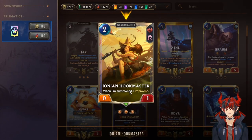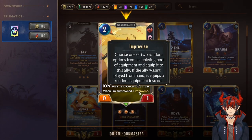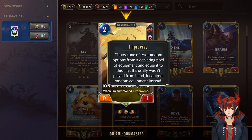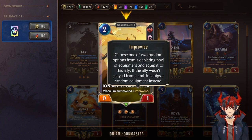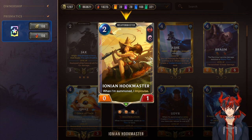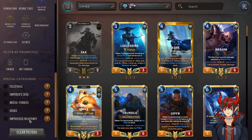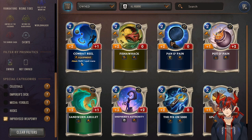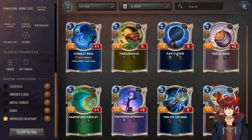Improvise is the main mechanic this deck plays around: choose one of two random options from a depleting pool of equipment and equip it to this ally. There are eight weapons currently — if you go into the filter and hit improvised weaponry you can see all of them. They include plus two plus one attack refill, two-zero overwhelm, two-zero tough, one-two impact, two-one fearsome, three-two can't block, two-zero quick attack, and one-zero scout.